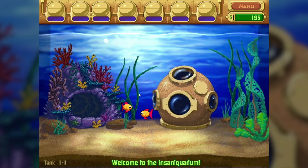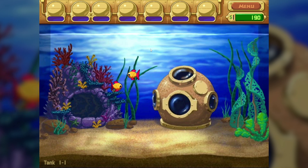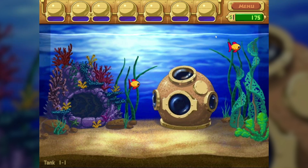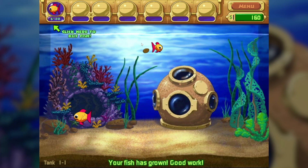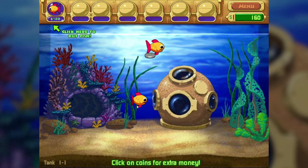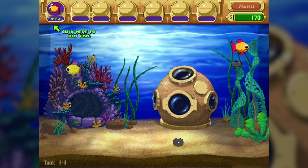So right now we will feed that fish and feed that fish. Feeding actually does cost us a bit of money, as you can see in the top corner there, so we definitely got to keep that in mind. And if we don't feed the fish, they do actually die. The bigger fish can actually drop money, so that's good at least. They're essentially paying for themselves.